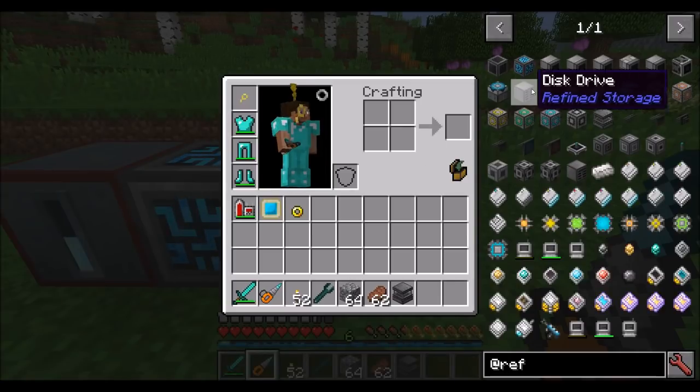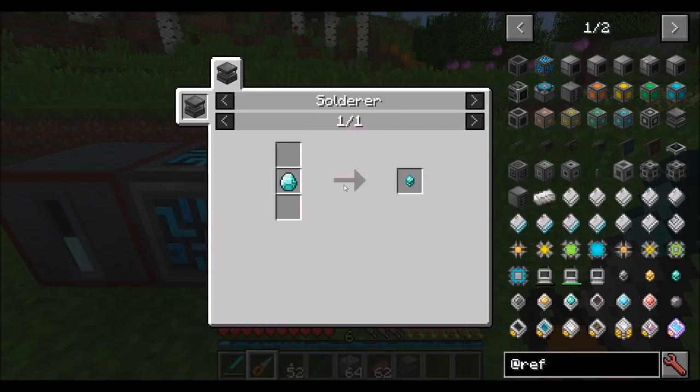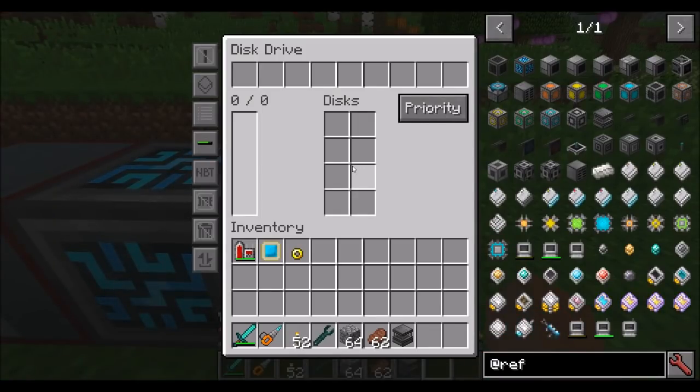Probably the very next item you'll want to get yourself is a disk drive, which requires an advanced processor, machine casing, and an oak chest — the advanced processor requiring a diamond. The disk drive can go right next to the controller if you wish. The disk drive is what's going to store disks, and disks are items that can hold your other items. There are a bunch of options on the left-hand side that we'll be talking about shortly.